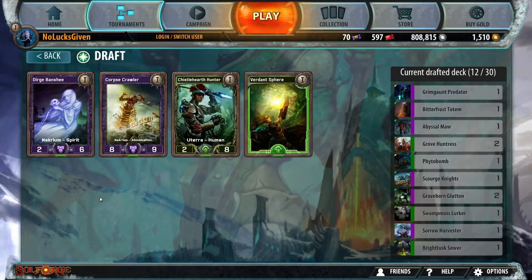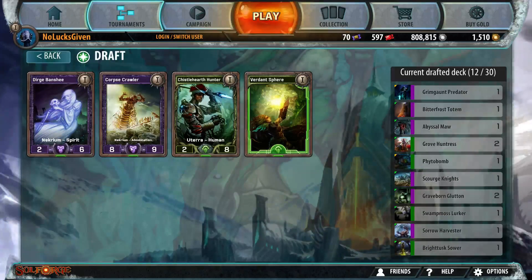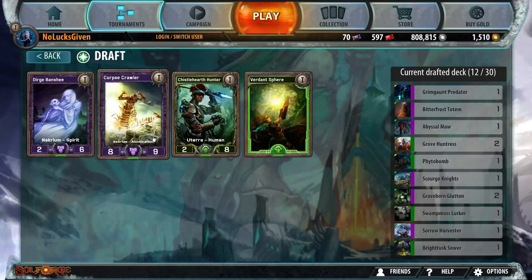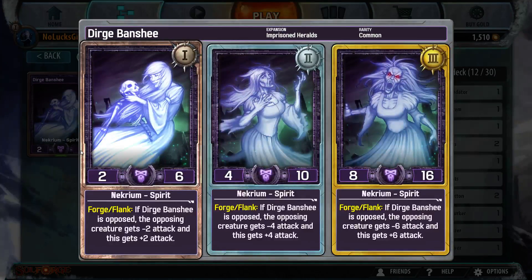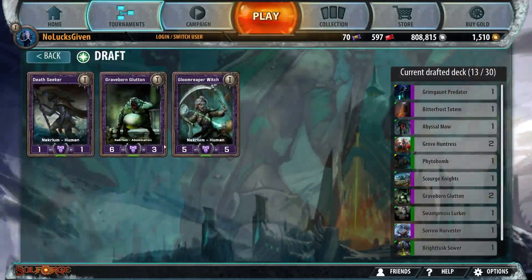I'm actually going to take Derg Banshee. It seems a little weird because both of these seem to work so much better with Phytobomb, but Derg Banshee is a really good card. I'm not sure if everybody realizes how good it is, but it's essentially a 4-8, then an 8-14, then a 14-22. Those are all really good numbers — you have to block with it, but you also get to block with it.